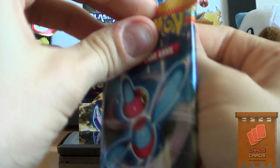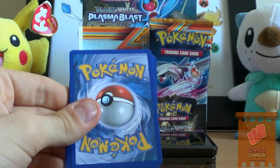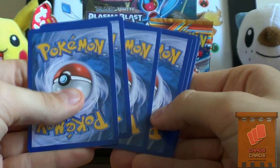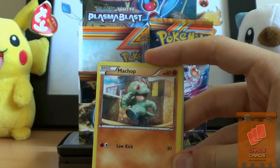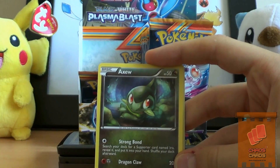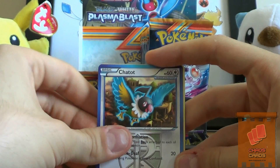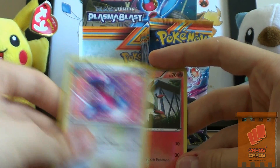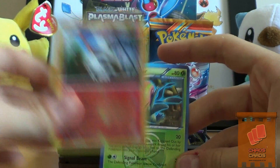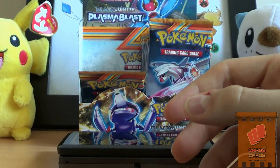The second to last pack of this half. Already got two great cards so doesn't bother me if I don't get another great card in this half. We have Teddiursa, a Chop, Golett, Axew, Karrablast, Chatot, and that's the first Electric one of that. Porygon 2, a Larvesta Reverse, and an Aselgore - they always make that card a rare.